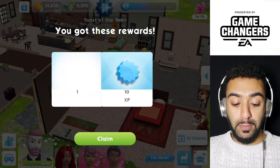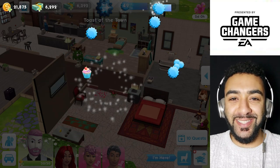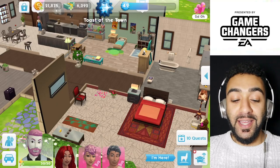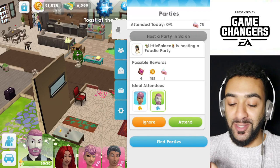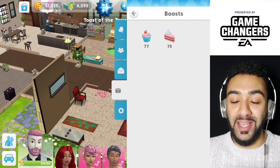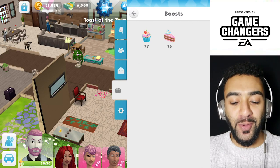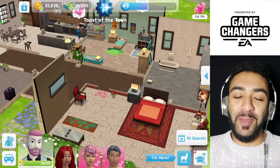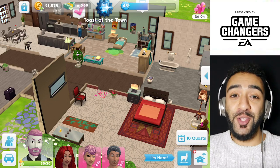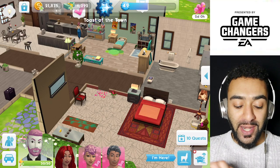Let's quickly see what this is — oh, it's a cupcake! That is perfect. That's going to help with another way to get energy. So I have 77 cupcakes, which I've been collecting for a while now. I think I will do a video on how to get more cupcakes. Cupcakes will actually help you get more energy as well — they will refill your energy to the max with one Sim.